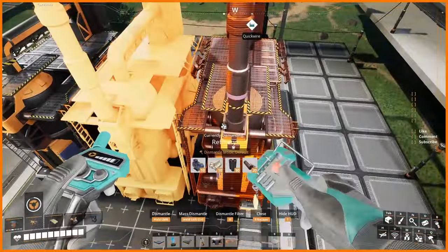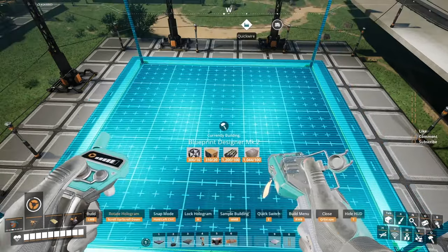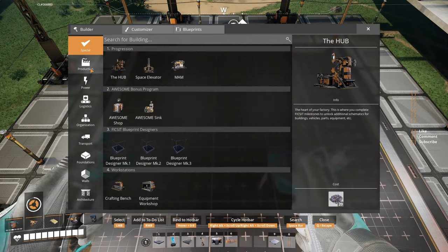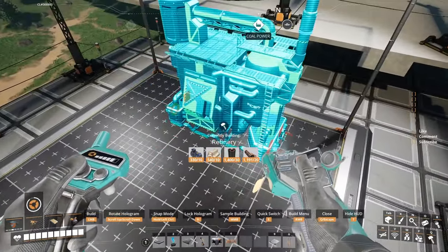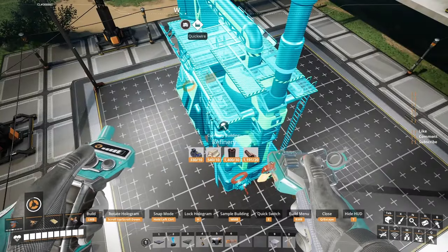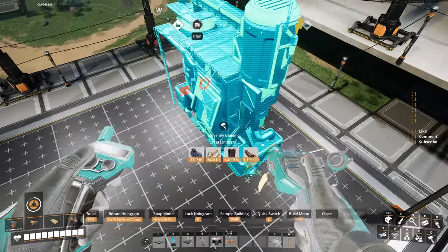So guess what I'm gonna do? I'm gonna delete all of this and use another blueprint designer. Let's see if we have the space to do this in the mark 2. If not, I'm gonna use the mark 3 — because I want to make my life easy. I'm not 100% sure that I will be able to place a mark 3 blueprint in the world when I've only unlocked a mark 1. There's gonna be something to test in my new playthrough. So let's put down a refinery and see if we have the space.